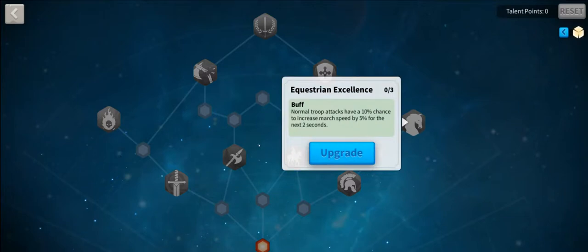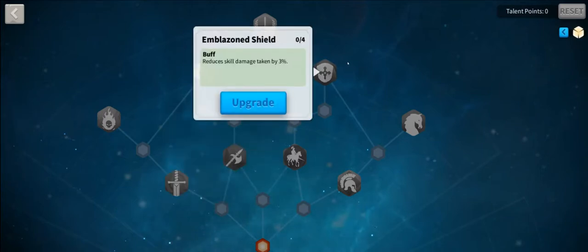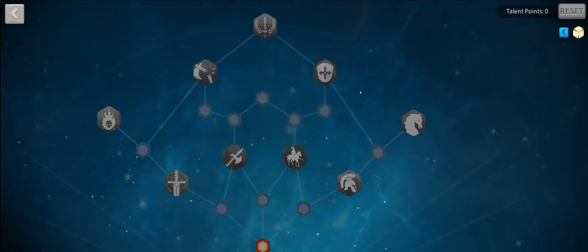For the first two, Equestrian Excellence and Charge, it's really all about mobility on the battlefield — moving faster. Blazing Shield provides skill damage reduction of up to 12%, which is really, really good. Disarm debuffs the target for 20% attack for two seconds, and Rallying Cry increases damage for the first 10 seconds of combat, allowing you to front-load that damage in the fight.